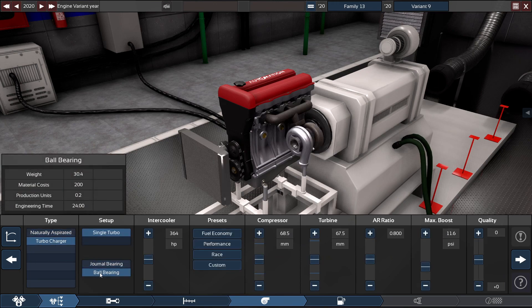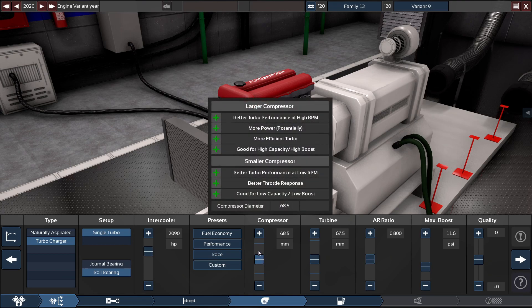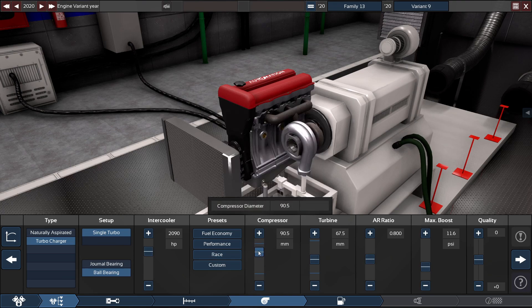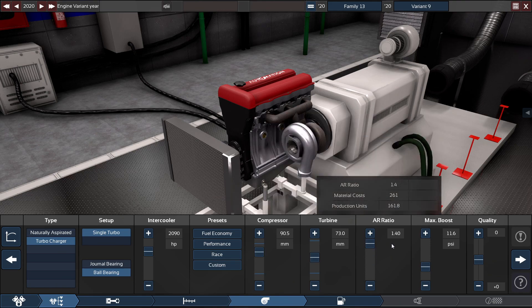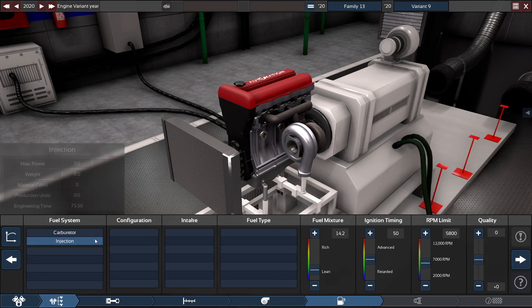For the turbocharger, it's going to be ball bearings with the intercooler set to 2090 horsepower. The compressor is set at 90.5 millimeters, turbine at 73 millimeters, air-fuel ratio at 1.4, and max boost at 43.2 psi. You can go a little bit more — 43.5 — but it's pretty much useless at that region, so 43.2 is good enough.